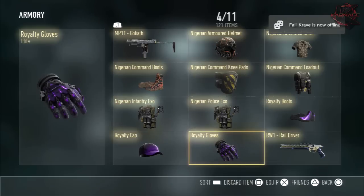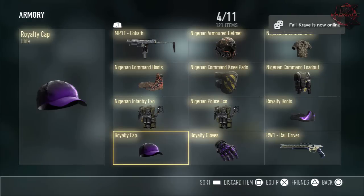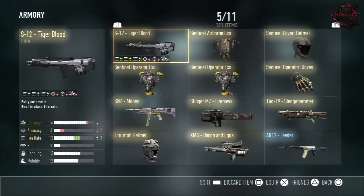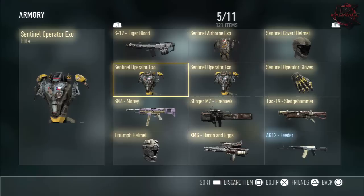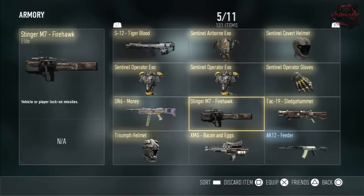Command Boots. Command Knee Pads. Command Loadout. Infantry Exo and Police Exo. Royalty Boots, Royalty Cap, and Royalty Gloves — I don't have all the Royalty loadout so I'm not that royal, sorry guys. RW1 Rail Gun Driver. S12 Tiger Blood. Sentinel Elborn Exo. Cobra Helmet. Operator Exo. Operator Gloves. SN6 Money — the most stylish SMG you'll ever see, plus it's really dangerous if you have the right attachments on it.